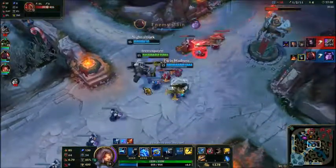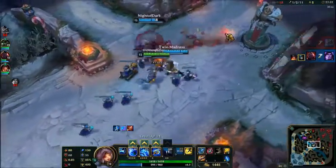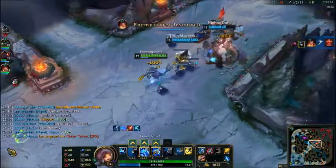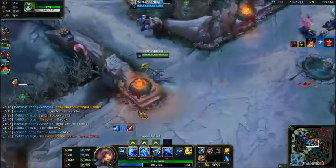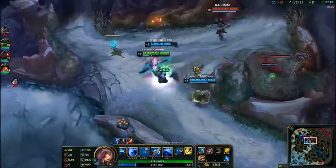Of course he'll escape — oh wait, we got him! Taric's shield is kind of crazy — sometimes you can definitely escape on uber low health with it and it's just wild.